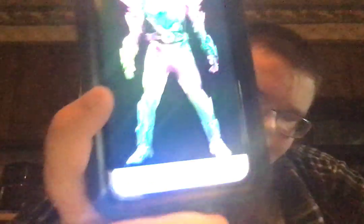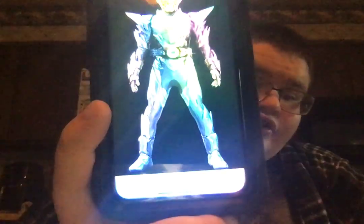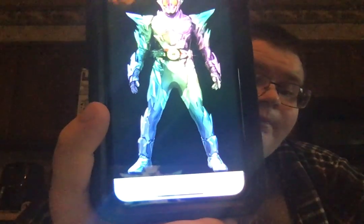His next form is Metal Cluster Hopper. This form uses the Metal Cluster ProGrise Key, and for unique ProGrise Keys for upgraded forms, this one works a bit differently — it's extremely long, so Aruto has to flip the end on the circular part of the Zero-One Driver. As a result, Aruto can't use that scanning function mentioned earlier.